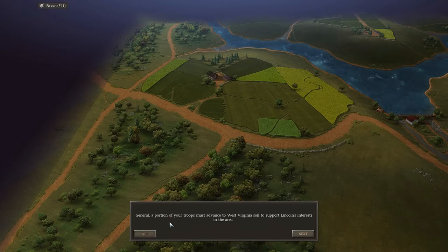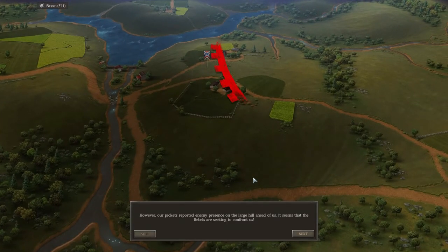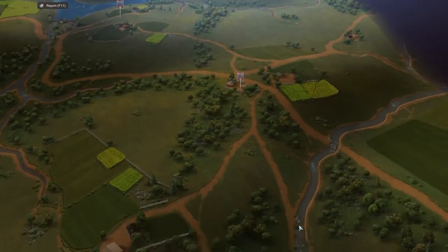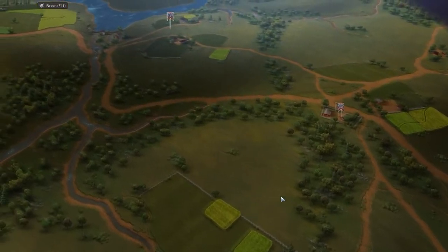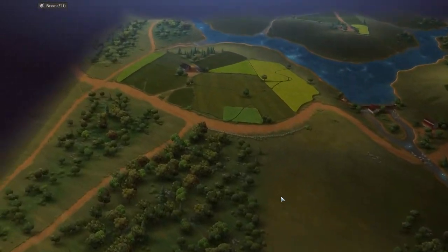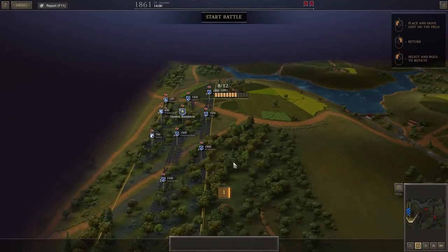A portion of our troops must advance to West Virginia to support Lincoln's interests. This narrow river passage must be crossed in order to reach our destination on time. Our pickets report enemy presence on the large hill ahead — the rebels are seeking to confront us. I don't know what pickets are, I know they're kind of scouts — someone can let me know in the comments below. More confederates will wait on the hill controlling the road junction, but the rebels will be ill-supplied and not capable of a prolonged fight.